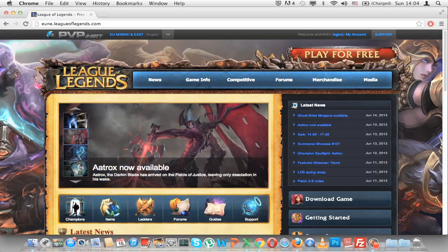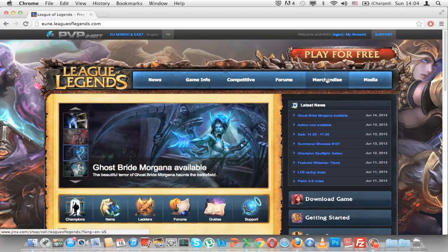Hi guys, today I will be showing you how to refer a friend to League of Legends and how to create your unique referral code. So first of all, we will go to the League of Legends homepage and select the server where you play. For me it's EU Nordic and East.